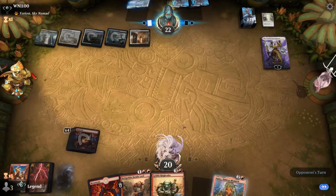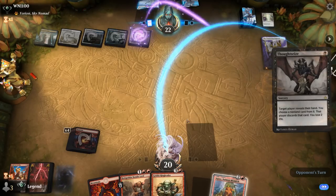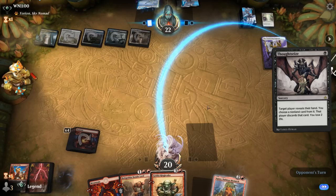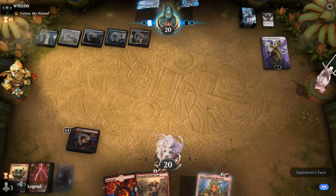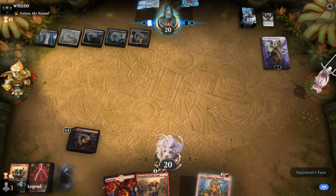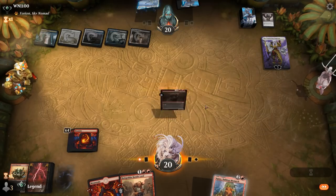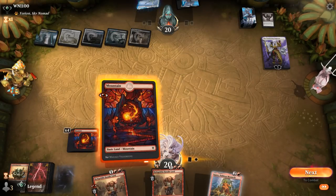A Thoughtseize is going to take our Ringleader — fair enough. That Thoughtseize is actually pretty good here, but at least we get to cast a Squee which can finish off Wandering Emperor. And another Bandit Lord to draw.